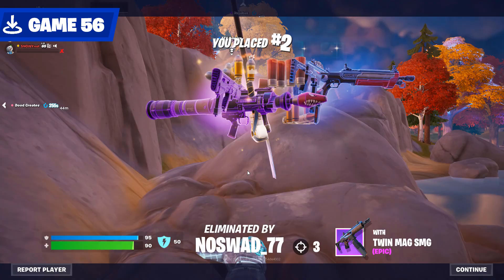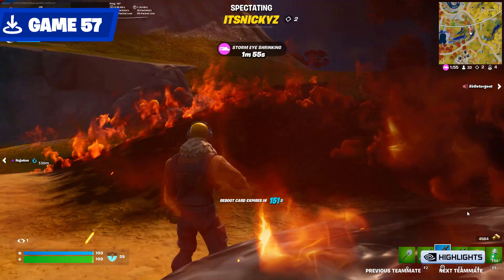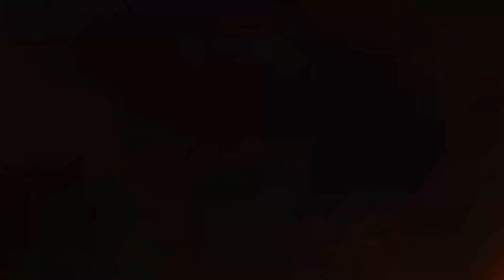Game 57 started off with a loot llama. I do wish they didn't change these guys — they used to be so much easier. Nick stood in the fire, unfazed — well, until we died. Imagine shooting a man with your last bullet, and he stands there, unfazed.